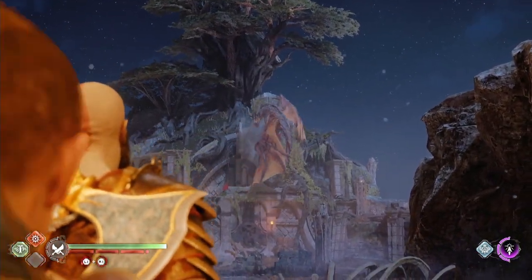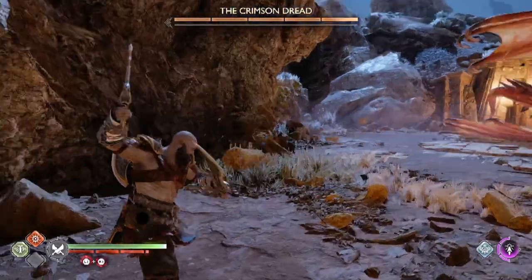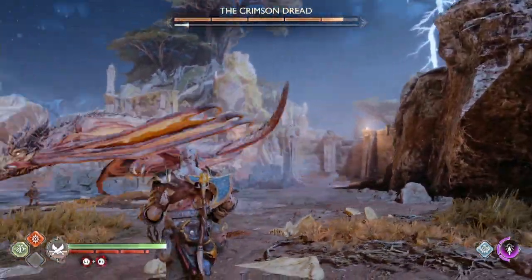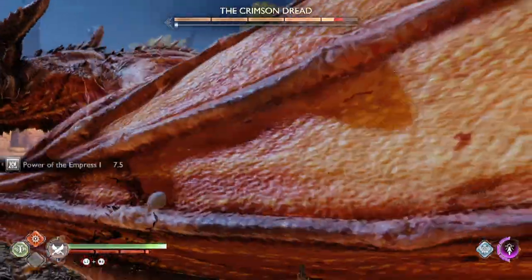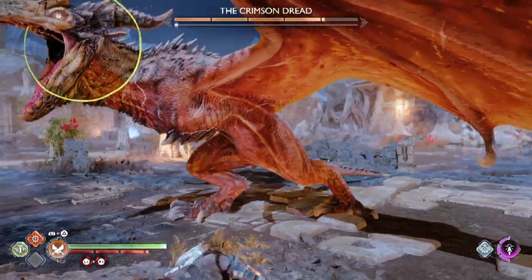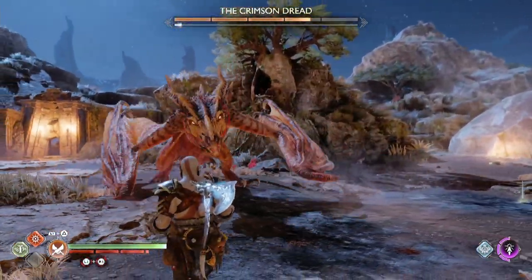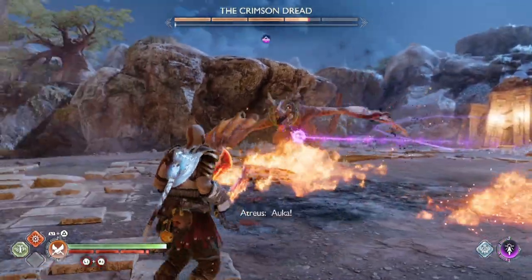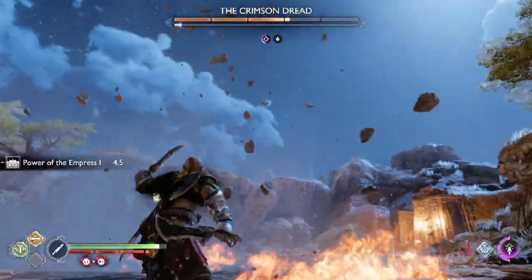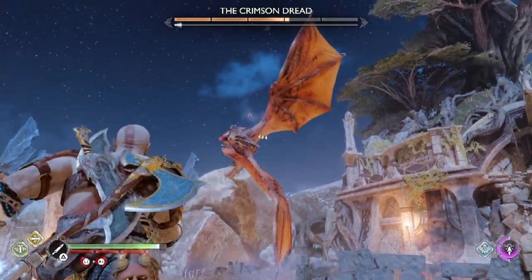This dragon — you have to kill this thing before you can get through here to the stag. This is the Crimson Dread. It's a pretty standard dragon fight if you've fought any of these guys, and honestly a real pain. The main things to watch out for are the breath attack at his feet, and later he'll use a breath attack in a line — the line breath attack is probably the most dangerous, so watch out for that. It's not too bad in the early stages. Once he goes in the air, you'll need to pull out your spear and throw it at him as he's coming in order to knock him down.